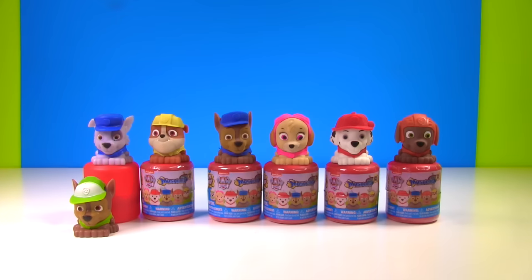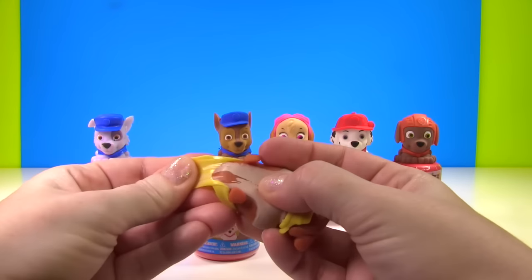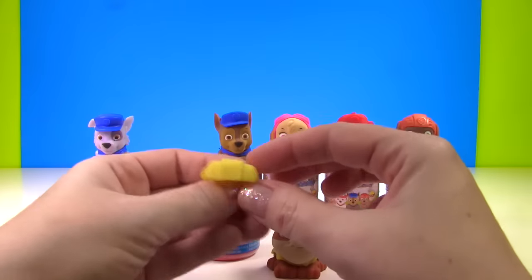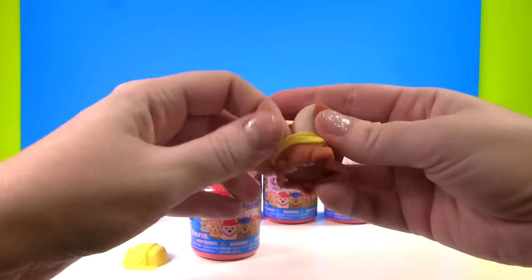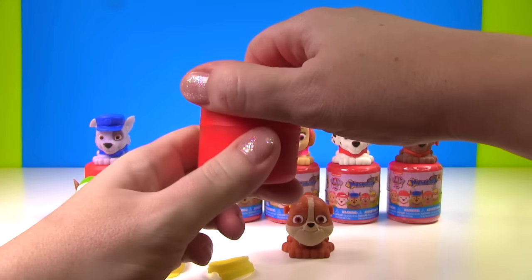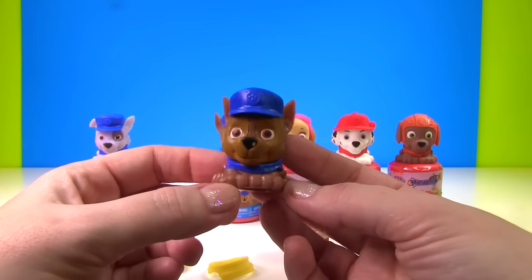Time to see who Rubble is switching clothes with. Let's first take off Rubble's hat. Alright, we have one construction helmet. And let's take his vest off. It's time to see who Rubble is swapping clothes with today. Rubble will be swapping with Chase. Oh my goodness, another Chase! Too funny.